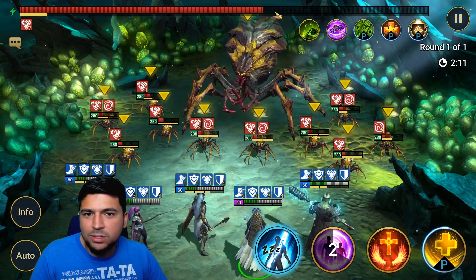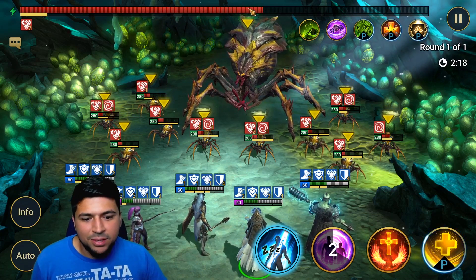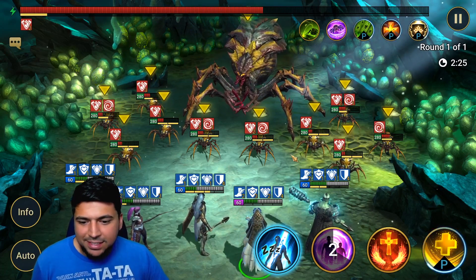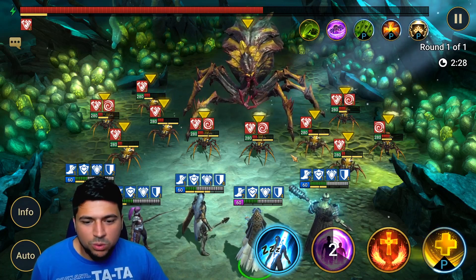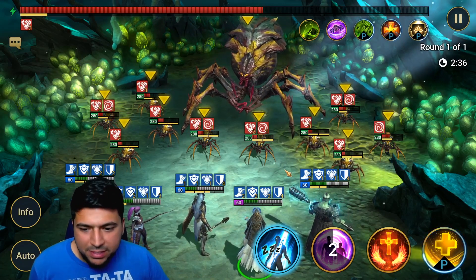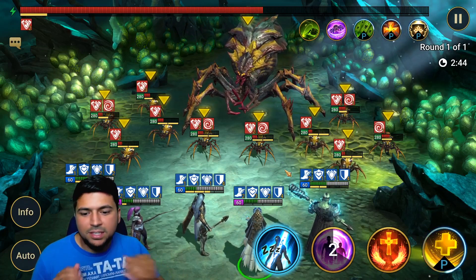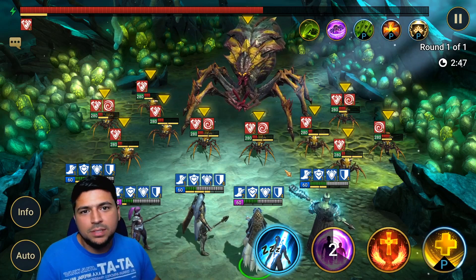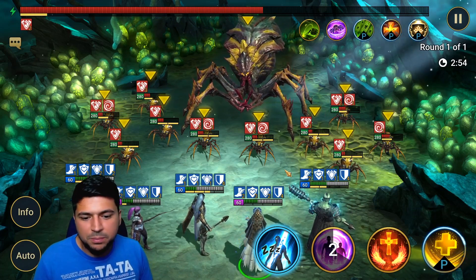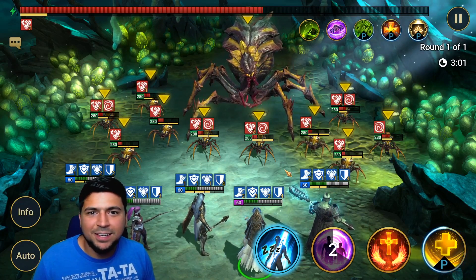As you can see, Heart Seeker took a massive chunk off the spider — she's already almost at half health, and the spider's turn meter got decreased all the way down. That's what really makes Coldheart an awesome and effective champion for dungeons. She's one of the best characters to bring on your dungeon team for Fire Knight, Spider, and Dragon. If you have any questions about Coldheart, let me know in the comments. Don't forget to like and subscribe, and let me know which champion you'd like me to do a guide on next!